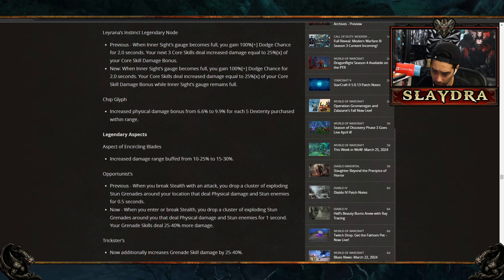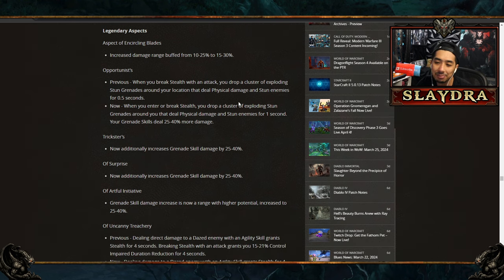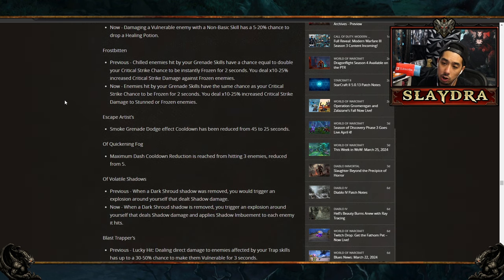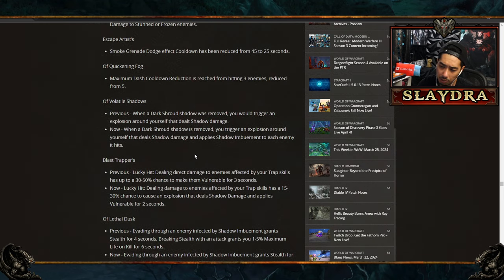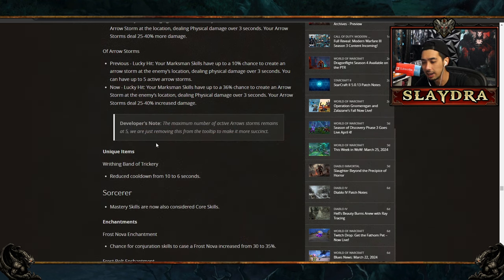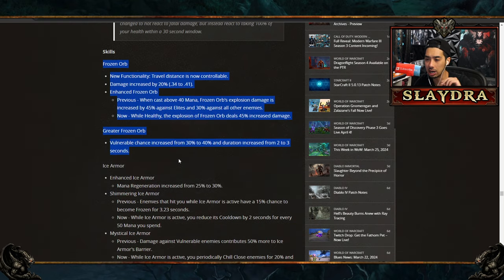Twisting Blades did get a small buff — at the higher end it's about a 5% increase, which is small but it's still one of the best builds. Combo points has been one of the most popular builds for a long time and will likely remain so. There are bug fixes too — Shadow Imbue was apparently granting extra crit incorrectly and that's being removed. Frozen Orb is being buffed with a 20% damage increase, making it really powerful, especially with the double explosion mechanic.